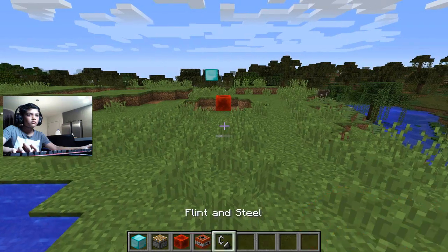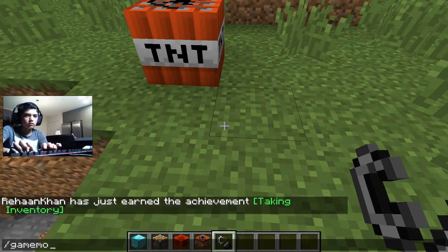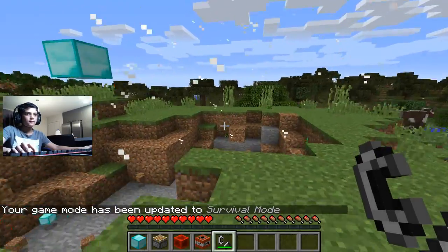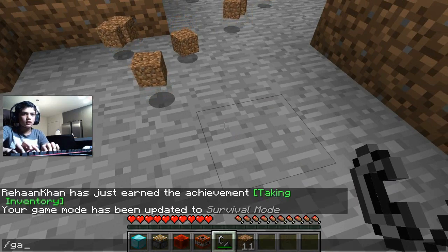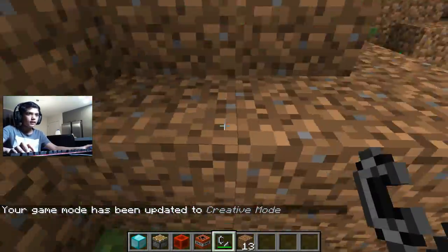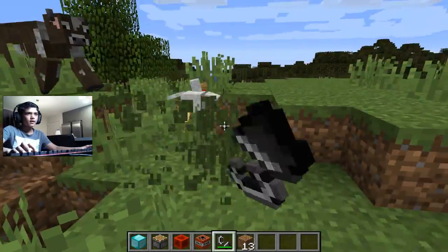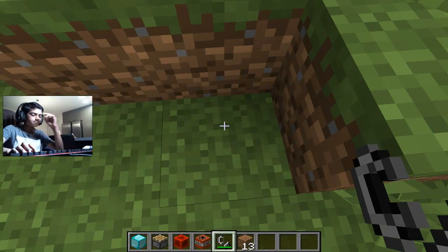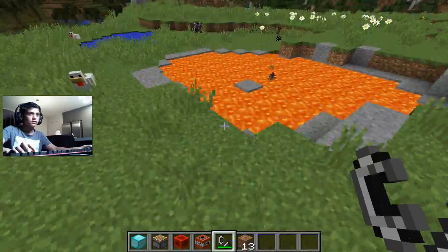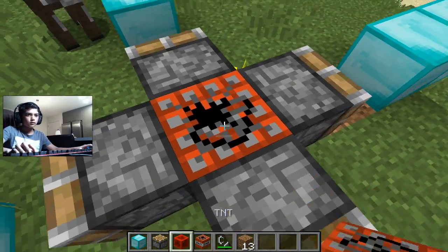Just one minute — I want to see if we go into game mode S, which is survival. I'm in survival mode. Never exploded TNT in survival before. Okay, makes no difference. So the way it works: pistons move blocks around. In a coming video I'm going to be telling you how to make automatic doors using pistons and stuff.